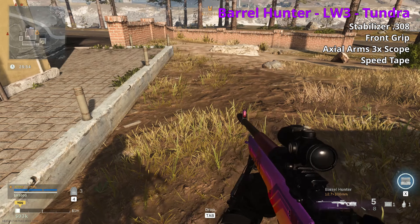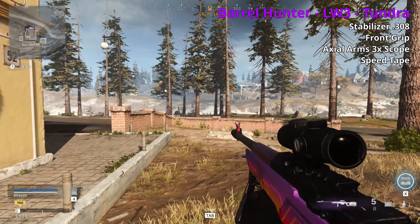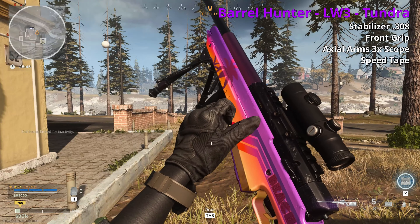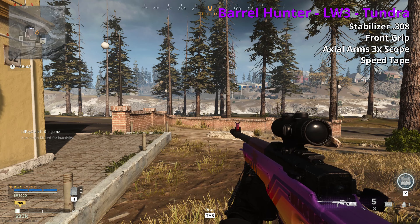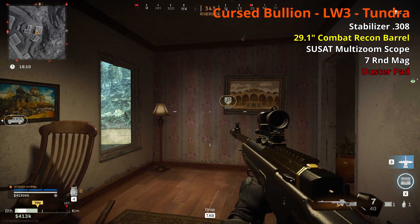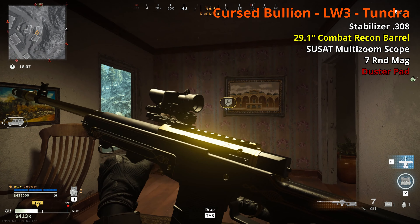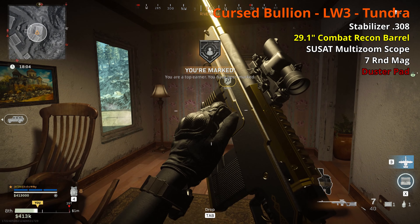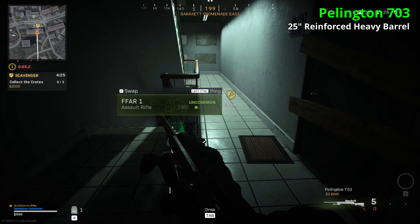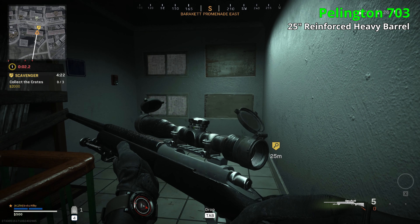The LW3 Tundra comes in an epic called Barrel Hunter. It has a Stabilizer .308 muzzle, front grip, Axial Arms 3x scope, and speed tape. The muzzle reduces idle sway, the grip helps vertical and horizontal recoil control, and the tape helps ADS. It's only got a 3x scope so it's essentially a short-range sniper. The legendary Cursed Bouillon has the same muzzle, a longer 29.1 inch Combat Recon barrel, Susat Multi-Zoom, 7-round mag, and likely a Duster pad — but the zoom is still limited, so still short-range.